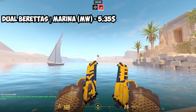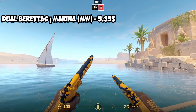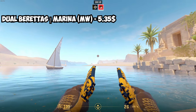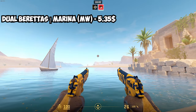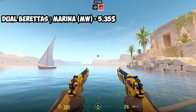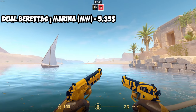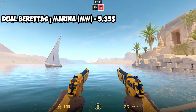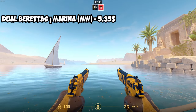For the Dual Berettas, we have the Dual Berettas Marina. They look really clean — I like the combination of blue and yellow, with most of the gun being yellow. The best condition to buy these in is Minimal Wear at $5.35 — a bit expensive for Dual Berettas, but if you use them often in pistol rounds and eco rounds they're worth it. If you don't use them, save that money for another weapon you use more.